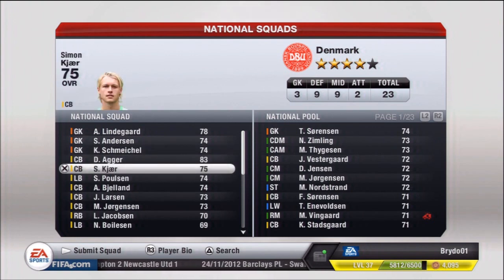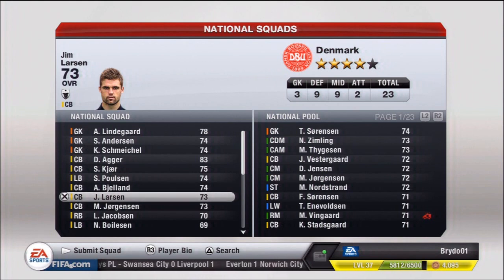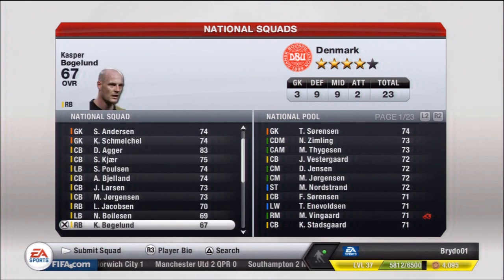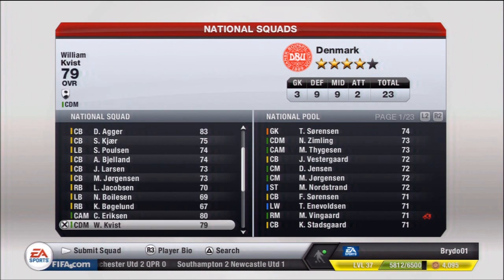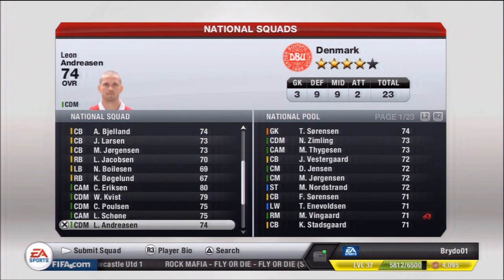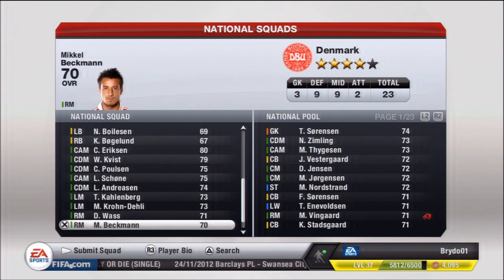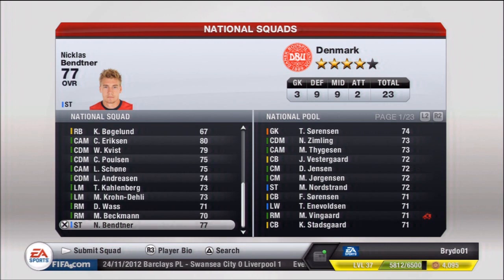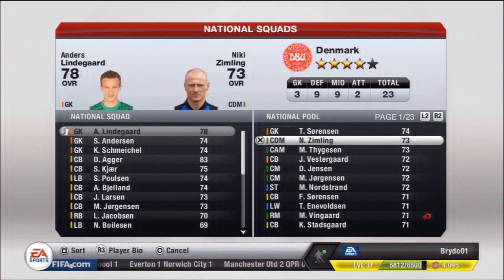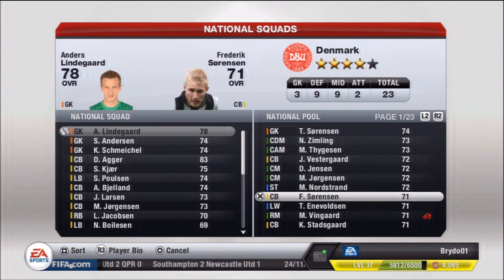We can switch these players out, so I'm going to take the time before our next game to really go through these players and find the best ones. This is also a good way for us to see what potential Danish players we could pick up for Liverpool in the future. You can see a lot of players on their roster to choose from, and the national pool is 23 pages long — quite heavy. But the top is pretty much where we'll be looking, as those are the best players.